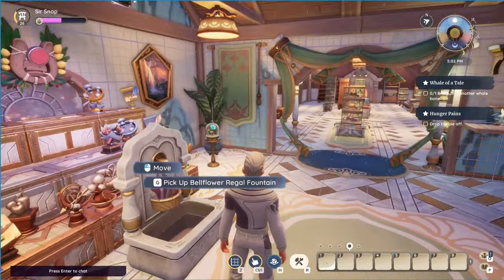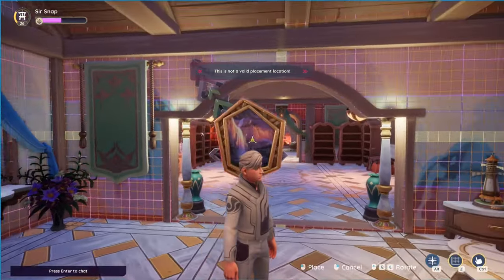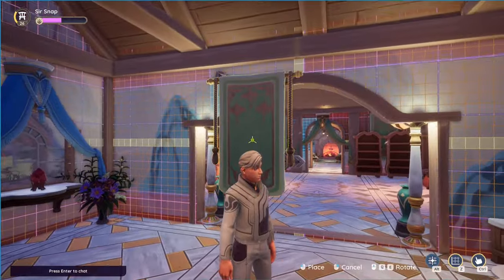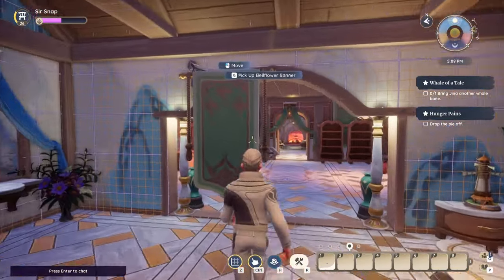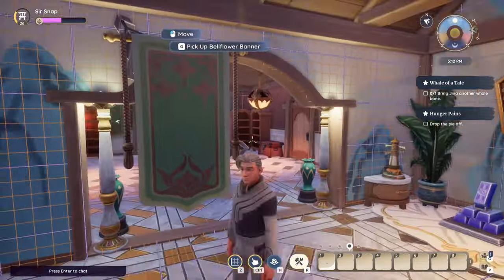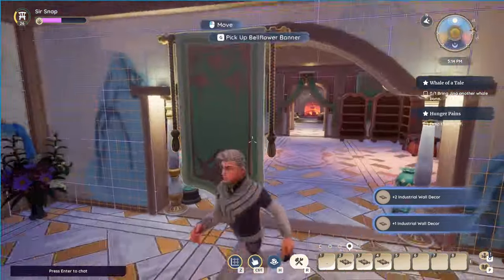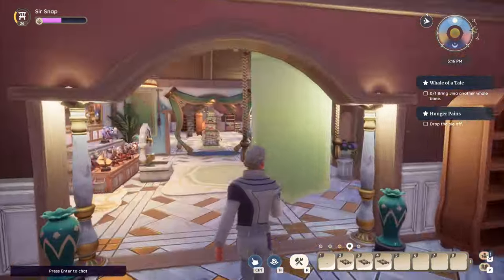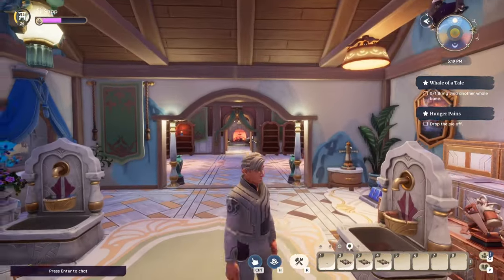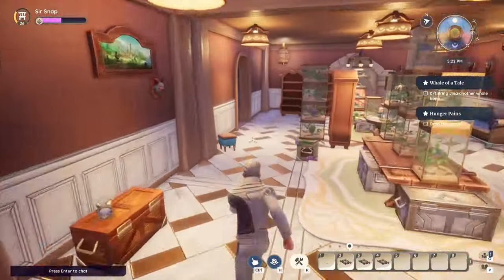The cool thing is you can now hang anything off the wall, like this painting. Once you get it placed where you want it, you can delete the industrial wall decors — they're not messing up your look. You basically use them like scaffolding, as a temporary placement until you get the item centered where you want it, and then place it.